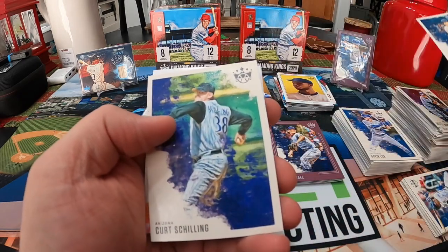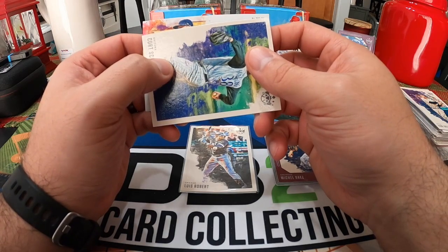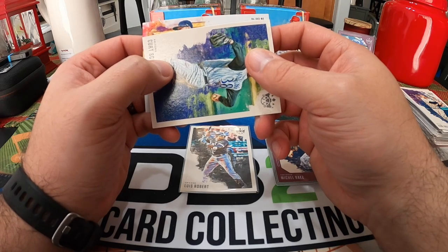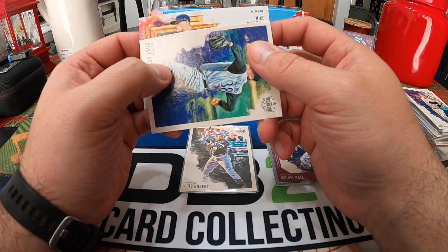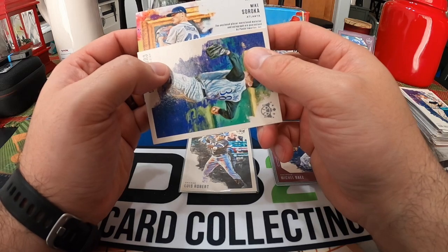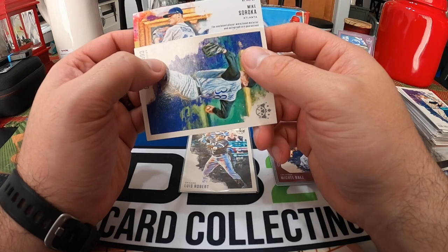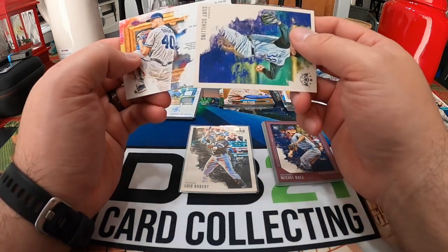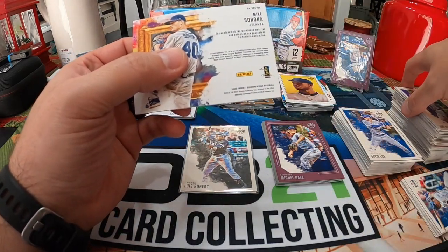Oh — it is an auto! Clothes, patch, air-worn used material and autograph. So it is a quad auto — could this be pretty cool? Hopefully it's numbered. Nope, it's just going to be a base. The first quad auto I've seen of these. You got your four patches: two gray, two white. Auto base though. If it could have been short print, that would have made it really cool.